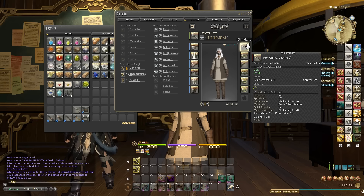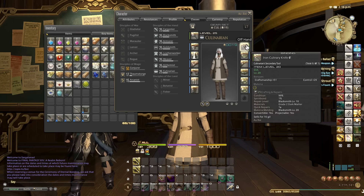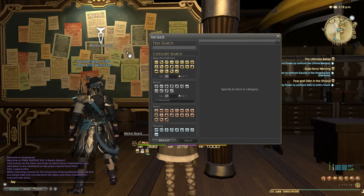Comparing it to our culinary knife — we made a high quality Iron Culinary Knife at level 20, which has 51 craftsmanship and 29 control. The level 24 normal-quality item only has 50 craftsmanship and 29 control. So the one we crafted five levels ago is actually better because it's high quality.